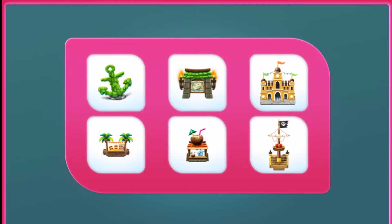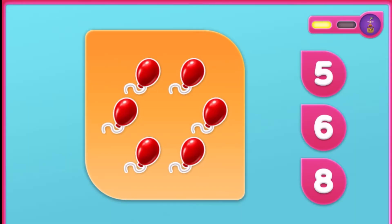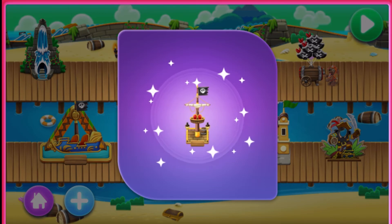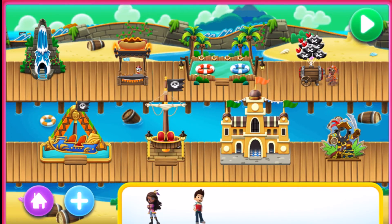Add more. Tap to pick something new to earn. Pirate Plunge. How many do you see? That's right! There are seven fish. One more to solve. How many do you see? That's right! There are six balloons. Your guests will love this! Pirate Plunge. This is going to look awesome in your park. Way to go!